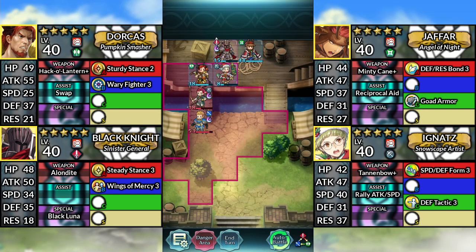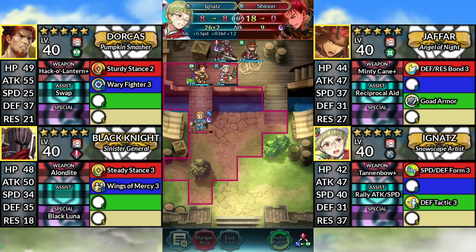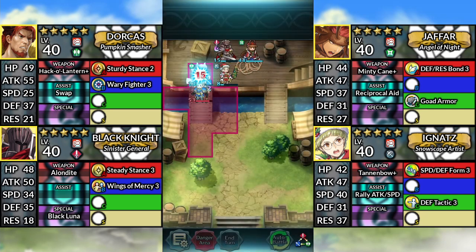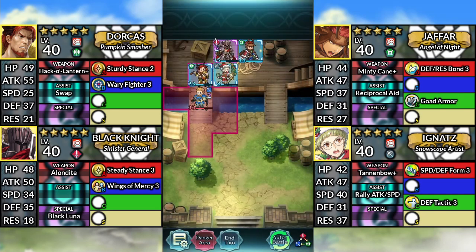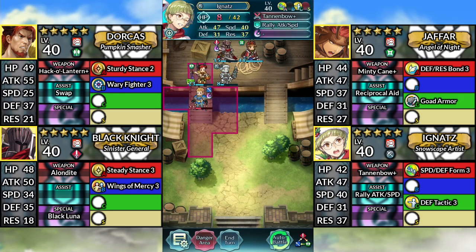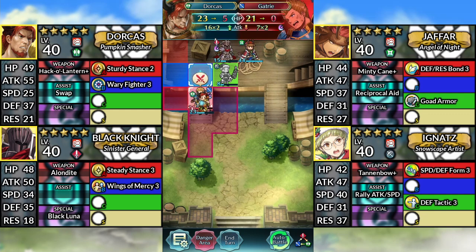For turn 8, use Ignatz and attack Gattri, then end your turn. For turn 9, use Ignatz and attack Gattri. And finally, use Dorkus and finish off Gattri.